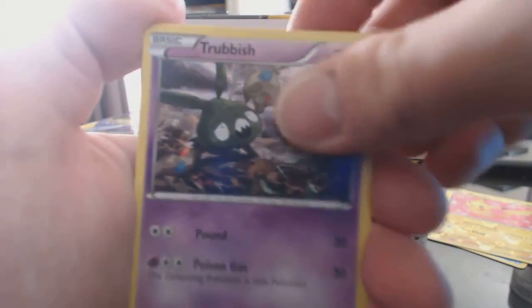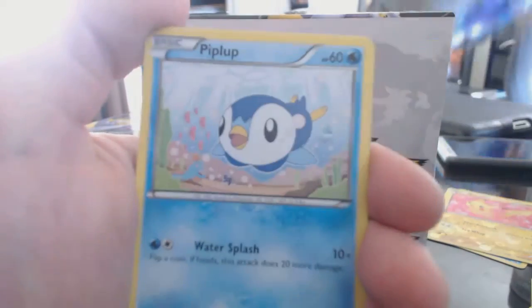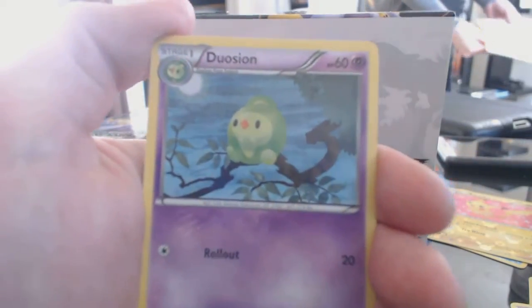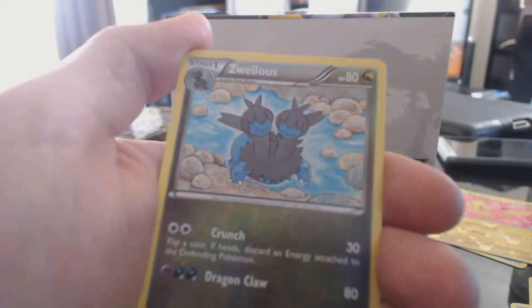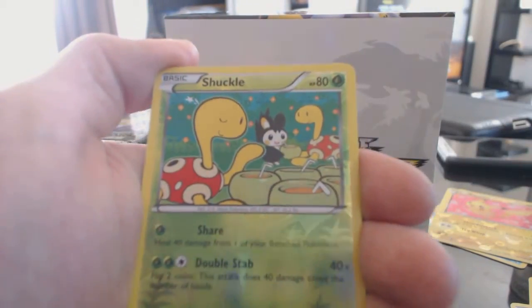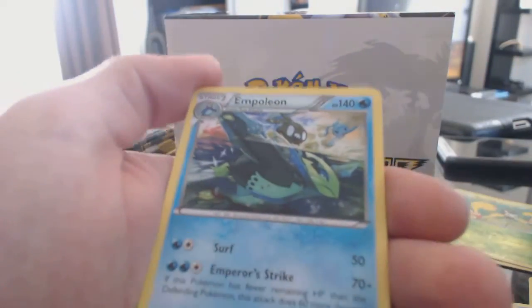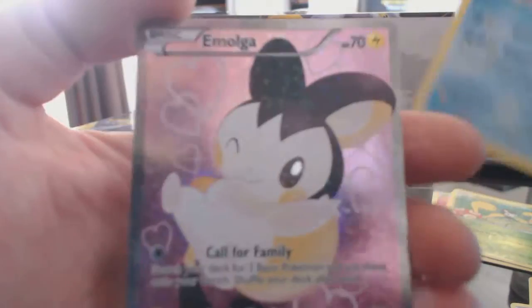Alright. Solosis, Trubbish, Zorua, Piplup, Snivy, Duosion, Zweilous. Our Reverse Holofoil is a Shuckle. Another Empoleon. And a Moga Full Art — nice!